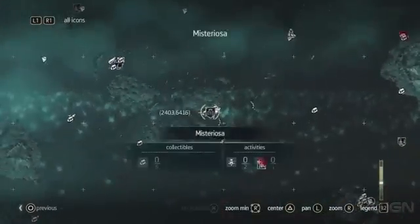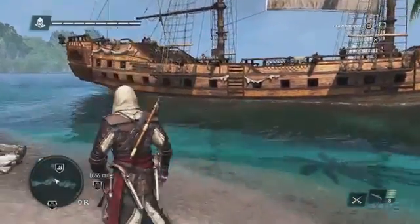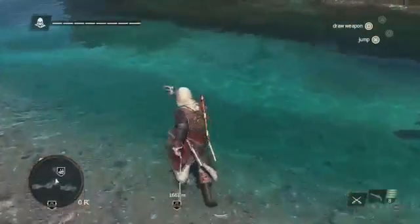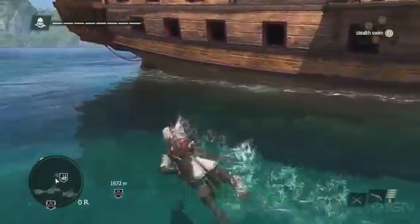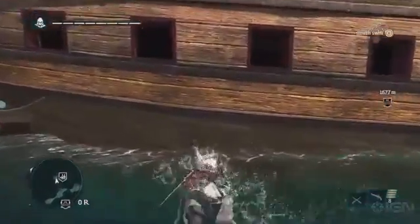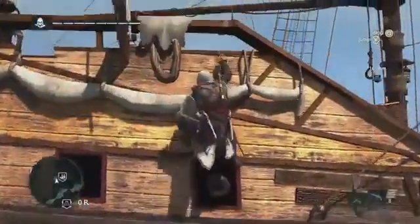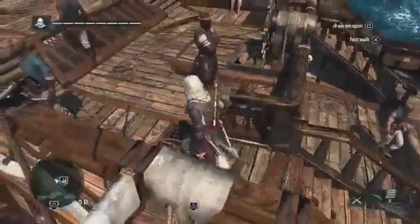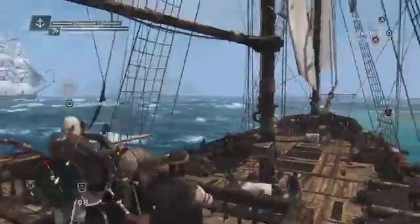These are big places that you have a lot of things to find and do. This is the Jackdaw — this is the second main character of the game, this is your baby. You need to take care of it, upgrade and customize it, because it's going to be with you for the long haul. Here's our first mate, Adewale. Adewale is very important in the story — he helps you gain the Jackdaw and gain its crew.